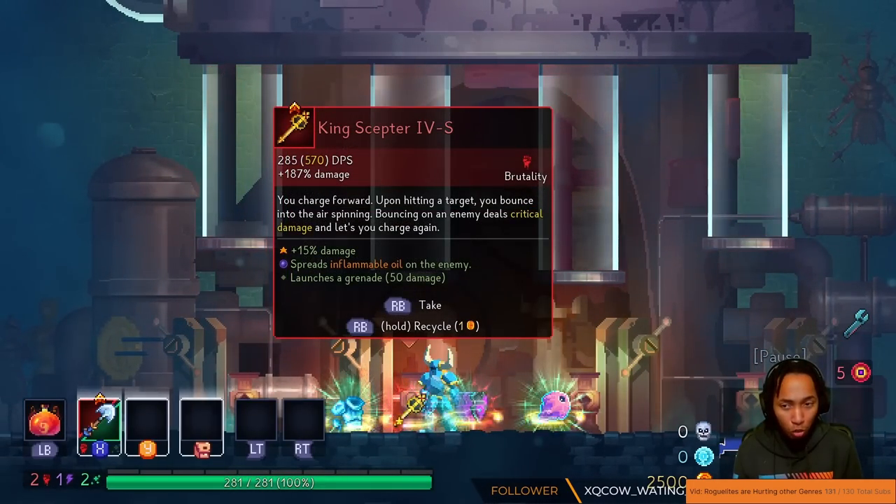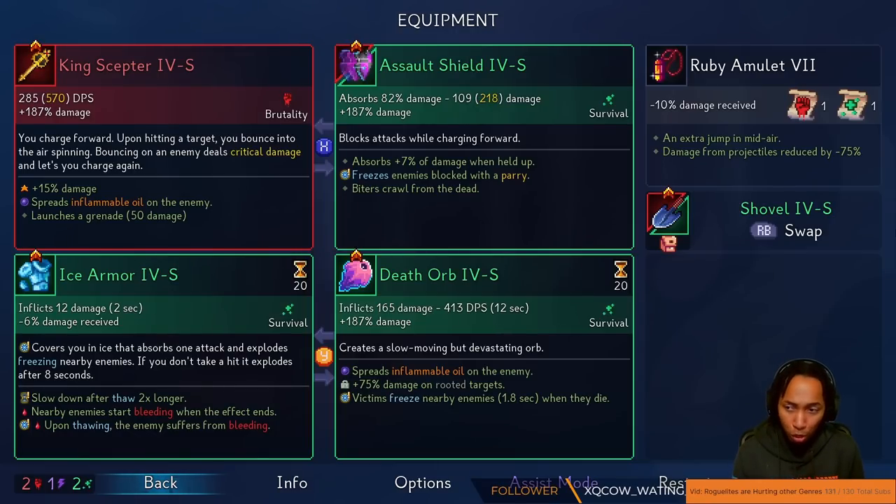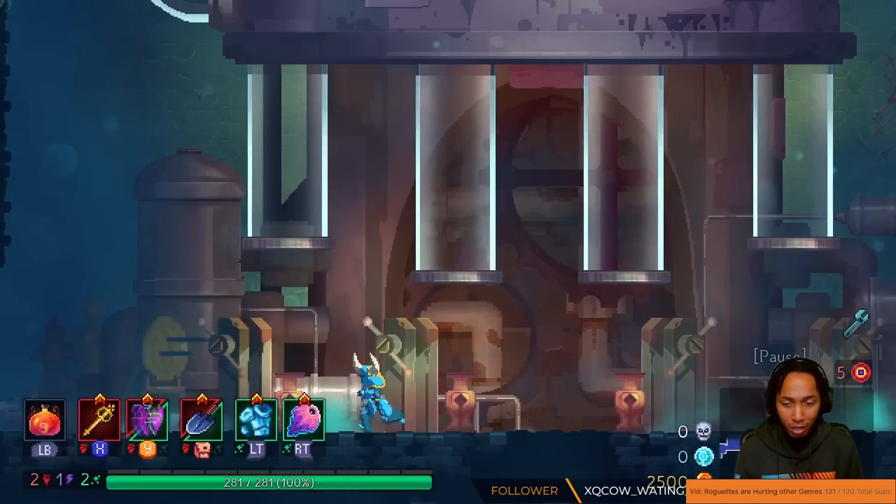But the real crossover item is King Scepter. With King Scepter, you charge forward, hitting the target. You bounce in the air, spinning. Bouncing on the enemy does a critical hit, unless you do it again.